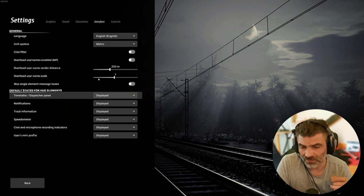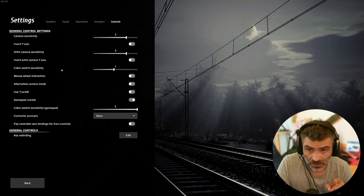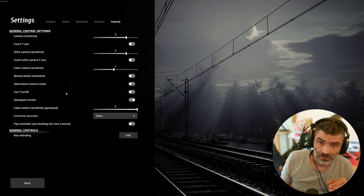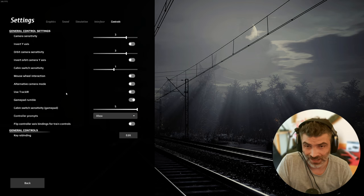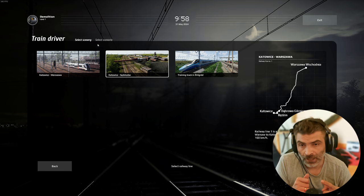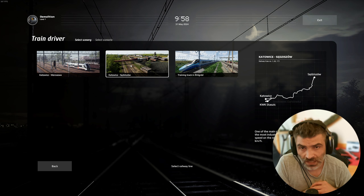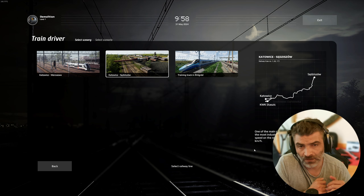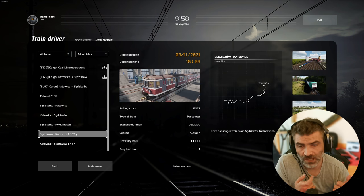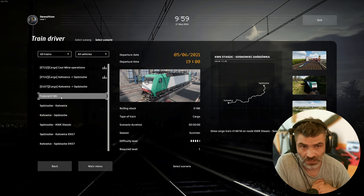In the simulation settings you can turn off the vigilance system, which I strongly recommend you do because it's annoying. We have so far in the game two routes, two sceneries as they say, and in each scenario they implemented a few scenarios with different locomotives and different loadouts. The game has no story, has no career mode, which is a pity, but it is what it is. Every train game I saw follows the same pattern really.